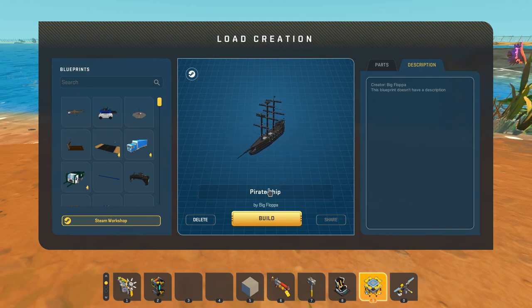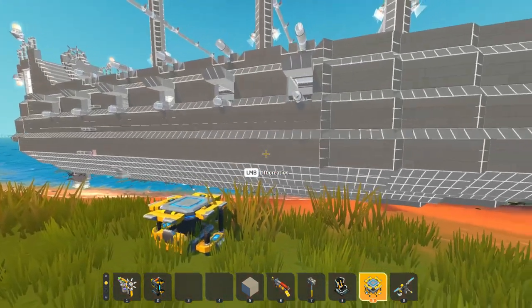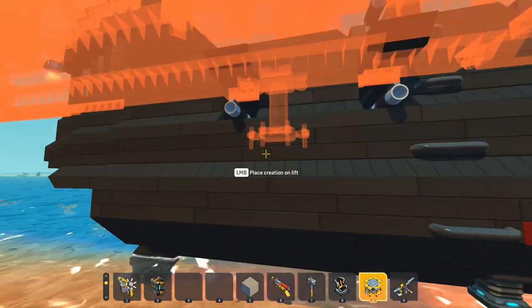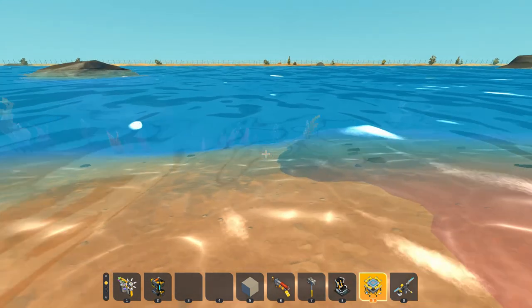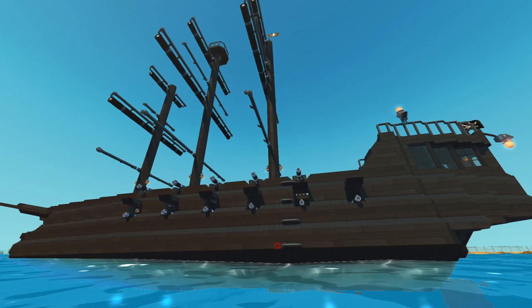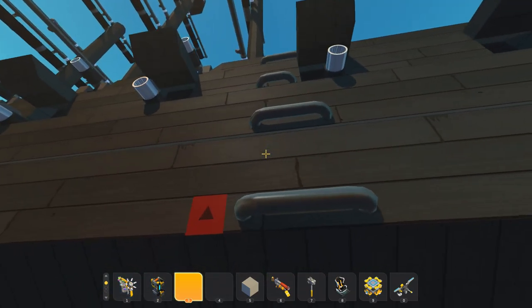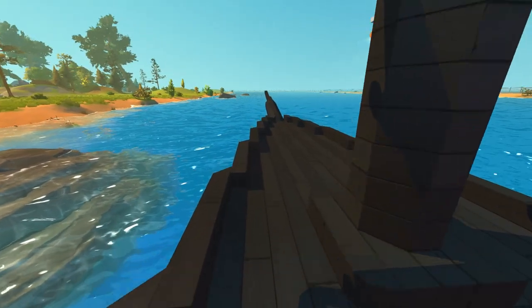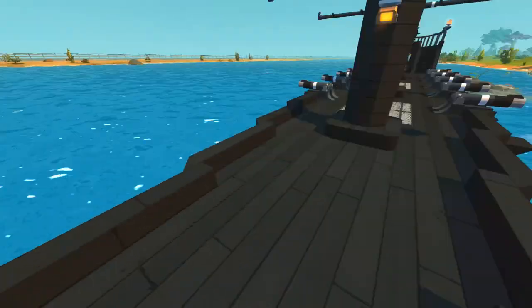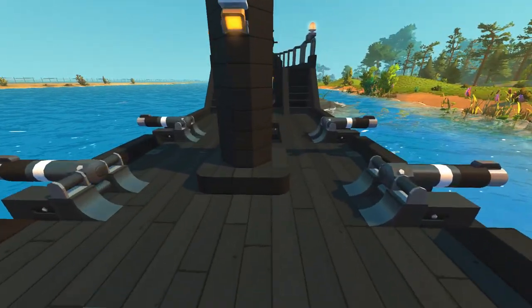We're heading back out onto the water — this is a pirate ship created by Big Floppa. I haven't really built a pirate ship yet, and that's another one of those creations I'm looking forward to doing in Scrap Mechanic. This doesn't look like it's going to float on the water, but I stand corrected — this thing is floating. It is kind of eating up some of my frames, but that's to be expected on such an epic build. I'm going to try and climb this ladder to get on. This is a very dangerous deck — there are no railings or guards at all.